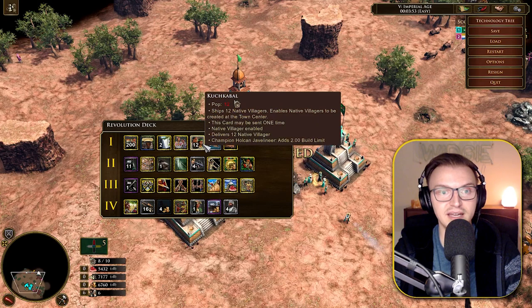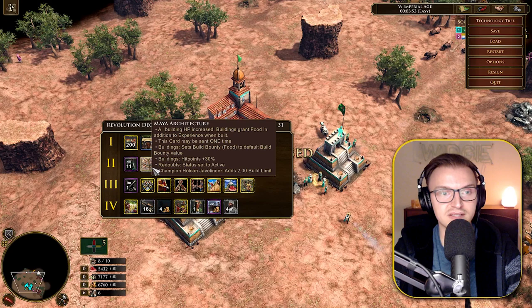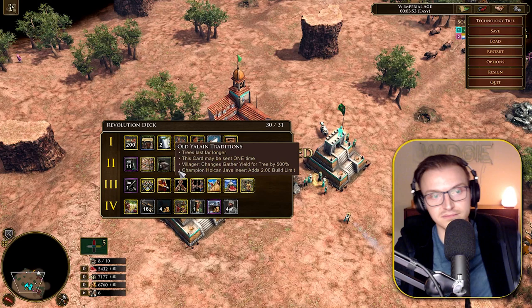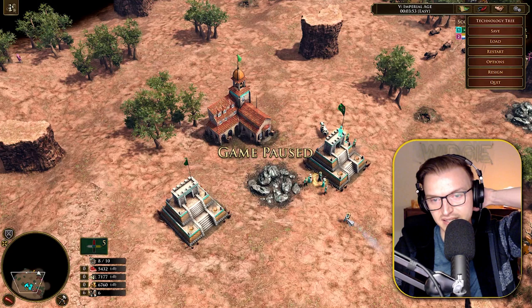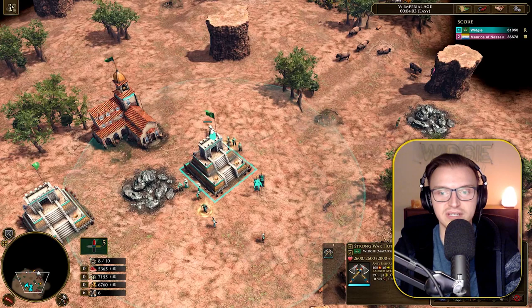That native village card is probably what you want in Age 5 to rebuild economy, but this is super late game — unlikely in supremacy, but very common for treaty players. We have Hardwoods, Cruzob Infantry shipment, Maya Architecture increasing all building HP with buildings granting food in addition to experience when built, and multiple cards increasing the Javelineer build limit. Currently it's 2 out of 23 — probably limited because they're very cheap food-and-wood units, essentially a pikeman that can throw spears.